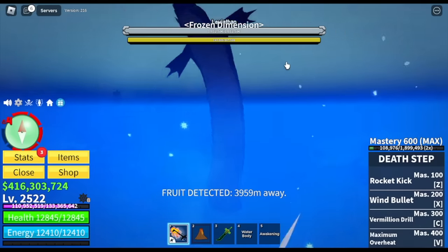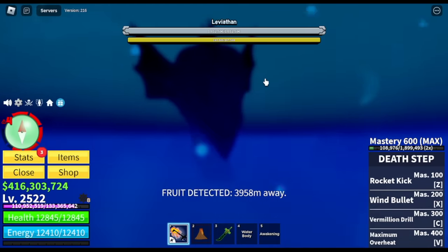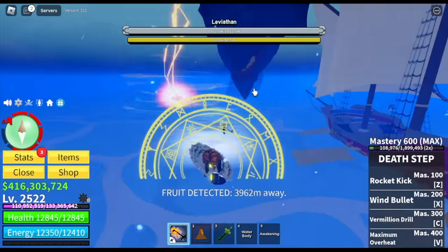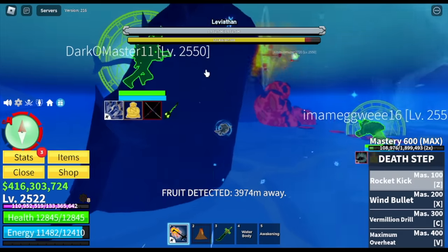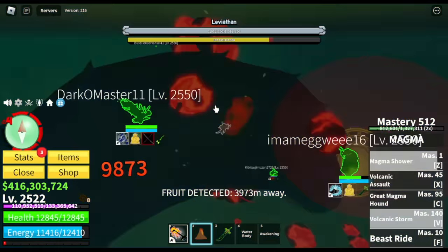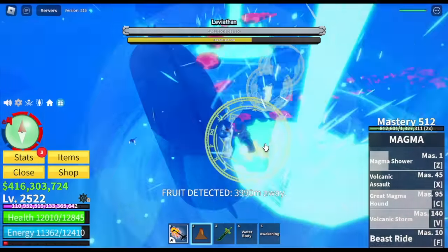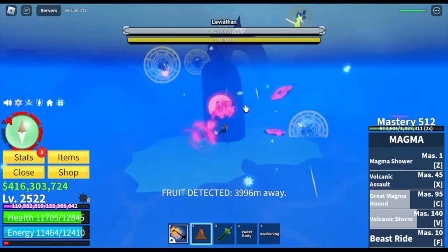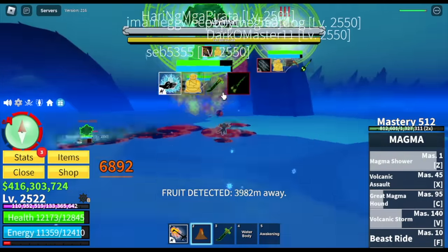Some tips: as a team, make sure that you will attack one segment at a time, because you cannot directly attack the Leviathan at first. There's a yellow HP bar under its main HP — you need to destroy that first by defeating segments of the Leviathan. Every segment you defeat will give you the scale — more than one scale per segment.